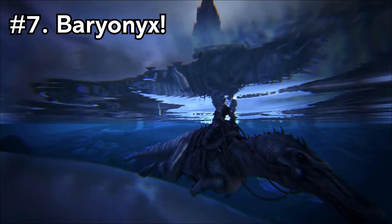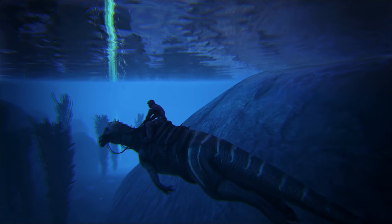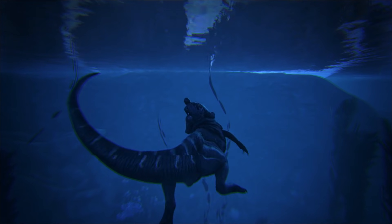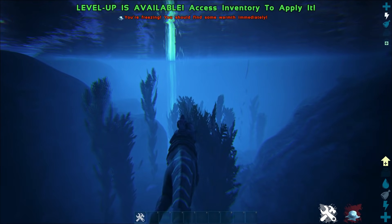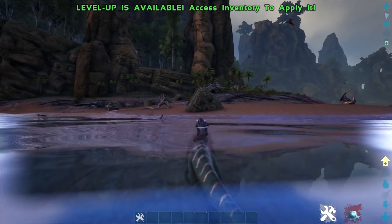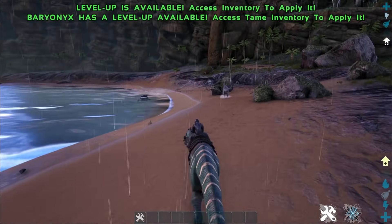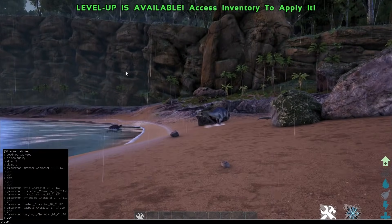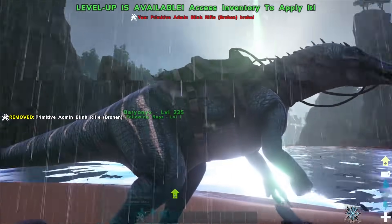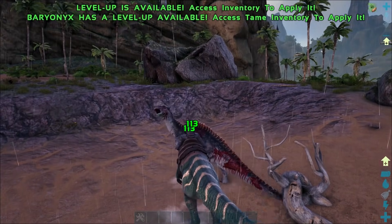Now guys coming in at number 7 we've got the Baryonyx. The Baryonyx is a pretty awesome travel mount. The main reason being is because he's pretty fast in water and also pretty fast on land. As well as that he's got the added ability of being able to do the tail swing attack which effectively stuns anything that it hits underwater — which is great for taking out megalodons, plesiosaurs, and mantas, because the stun ability just nails them.